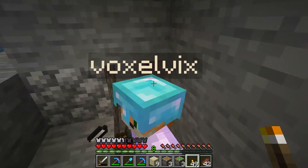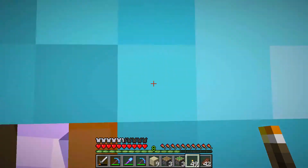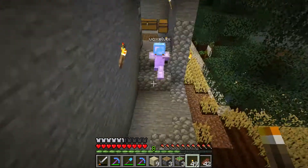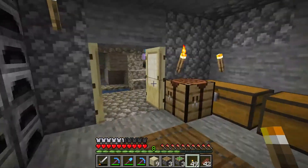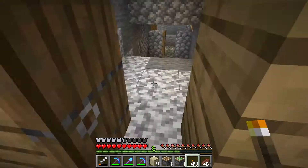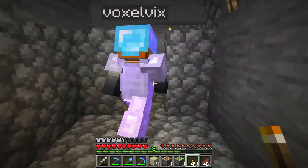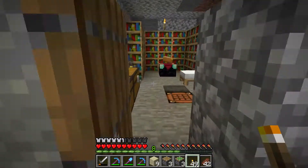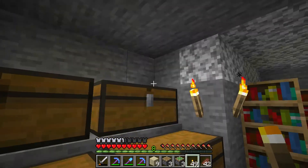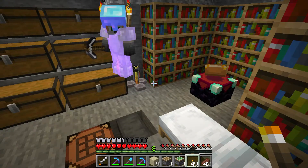Adjoining my base is a huge underground abandoned mine shaft — basically in every direction. All of these doors go to the mine shaft. Oh, this one goes to my library — this is where I do my potions and stuff, my dark magic, my evil dark magic.